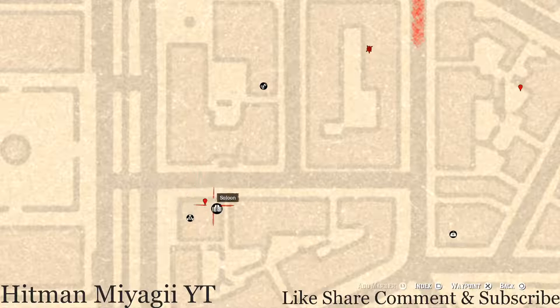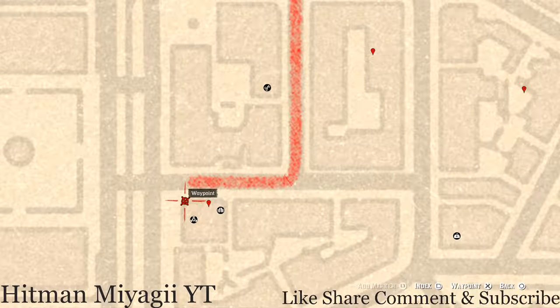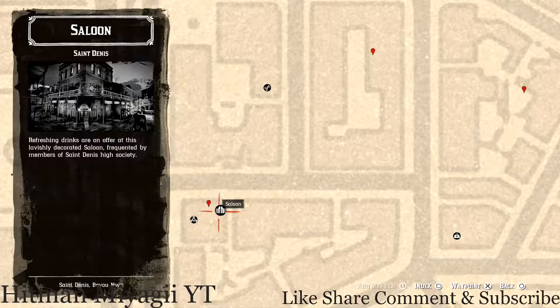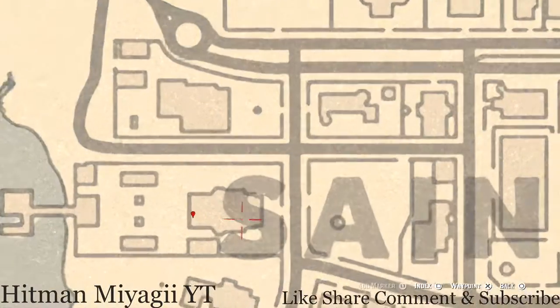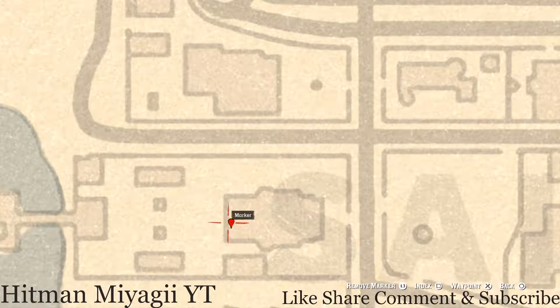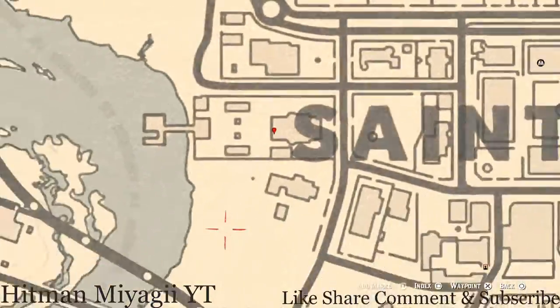Jump down and go across the street to our next marker — enter the saloon, go up the stairs to the second floor, and enter the only room you can enter. The item you will find is a family heirloom: a Cherry Wood Comb. It's on top of the wash stand directly in front of the bed. Also, over to the left a little more, right here next to the S of Saint on this back porch, there's an Ebony Hairbrush on a couch on the back porch.